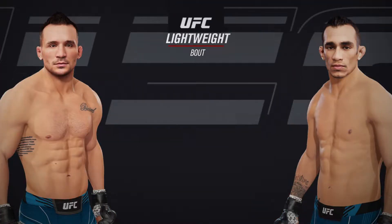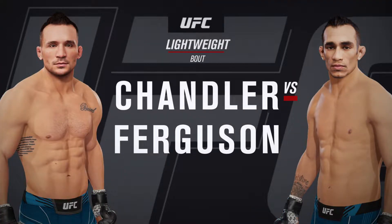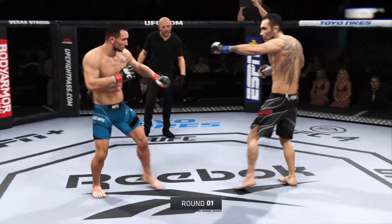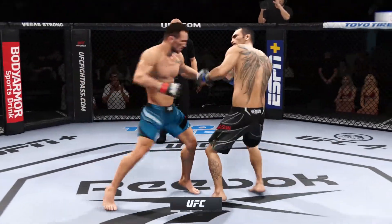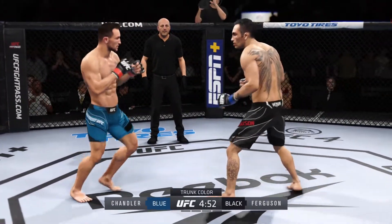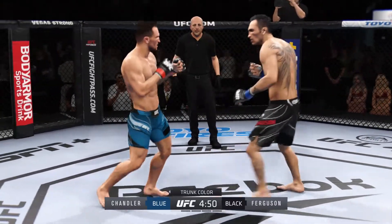Coming up next, it's a UFC lightweight division battle. Here we go. The weight and the height gives one of the action right here on one side — maybe the division's most well-rounded fighter, taking on arguably the biggest submission threat in this division.